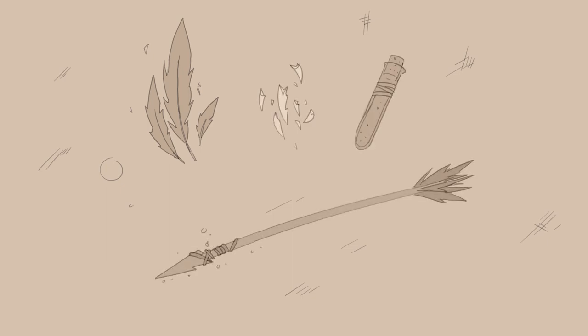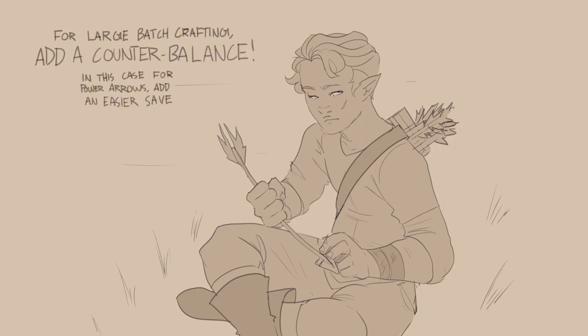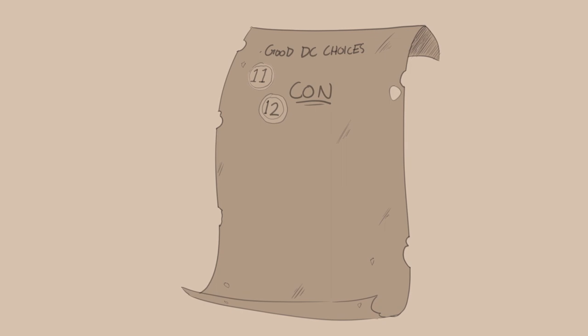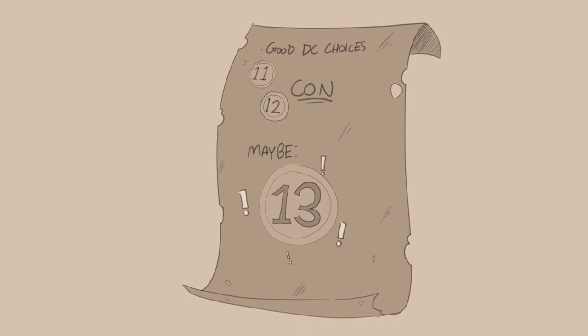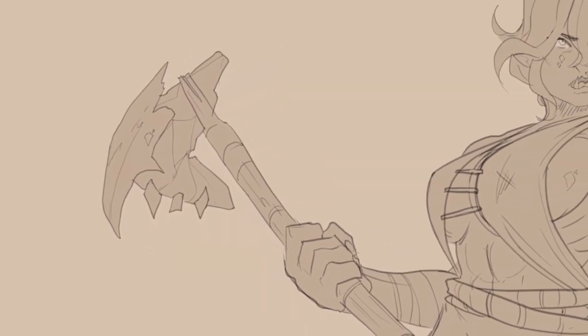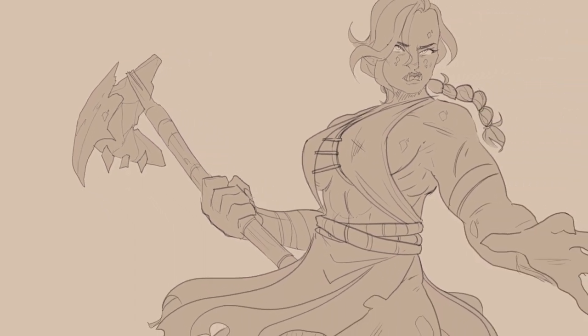Moving on to weapons: I think cockatrice feathers, teeth, and venom could be harvested to create paralytic arrows or something like that. You'd be able to make a good bundle of these from one corpse before the no-spam rule would need to take effect. And of course, if you're making them en masse, give them a save that's not too difficult to pass — Constitution 11 or 12, maybe 13 if the player crafting them passes a good check. A cockatrice beak could also be modified and affixed to, say, a war axe along with their teeth to provide an extra bit of pain.